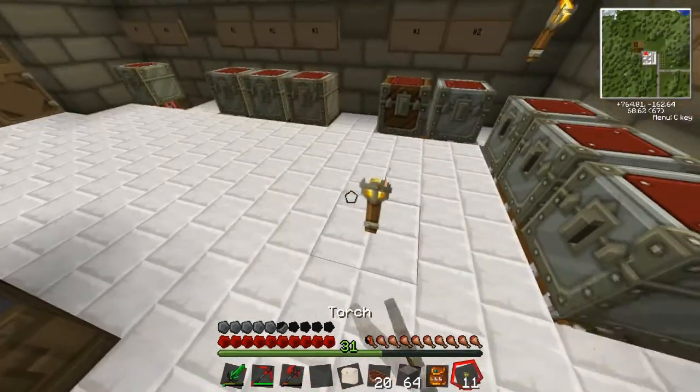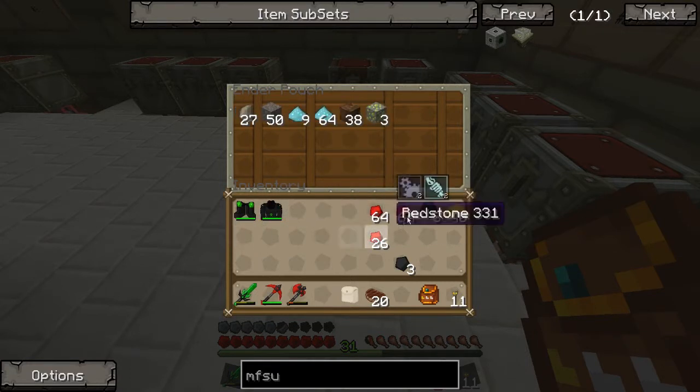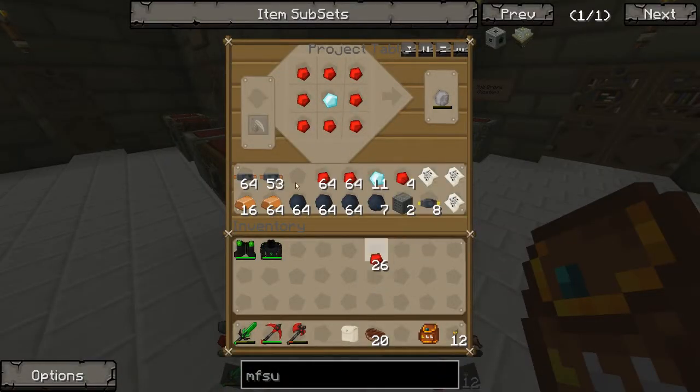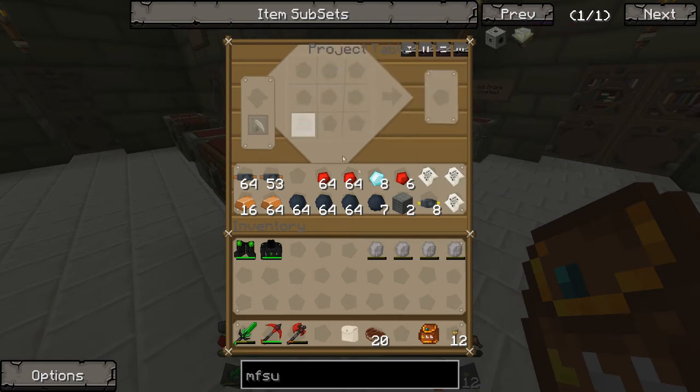We need to put these things away. We've got the redstone. Then let's get on with this. So we need 4 of these to start with. We'll stick with this 4 at the moment, and we need the machine block in the middle, with the energy crystals. Let's get our MFE. There we go. And then we don't need the golden cables anymore.